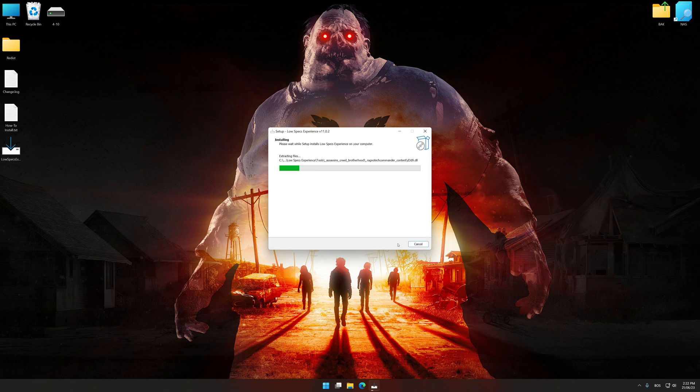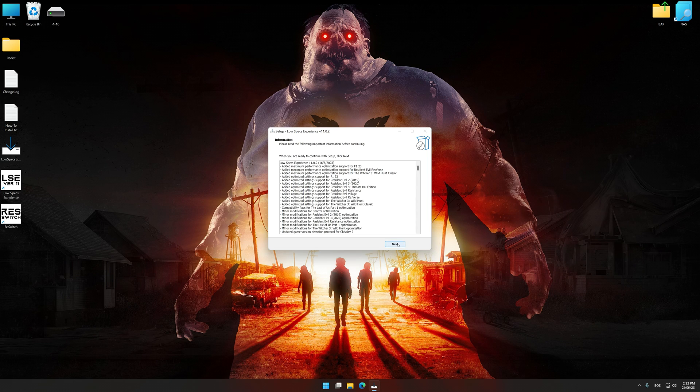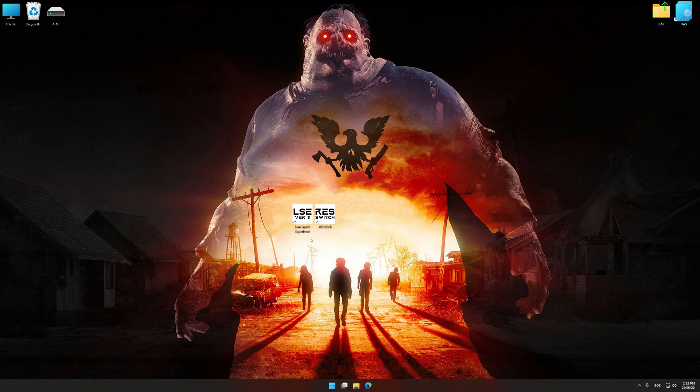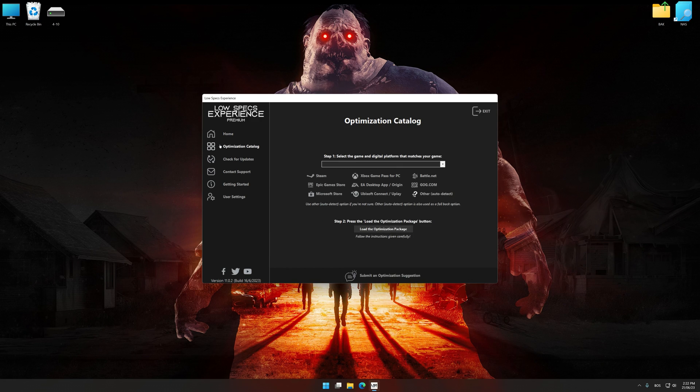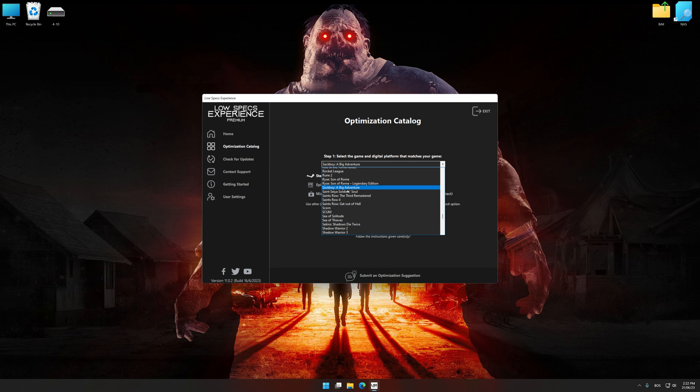First of all, start the installation process for Low Specs Experience. Once the installation is complete, start it from the newly created Desktop shortcut. Now select the optimization catalog, select the applicable digital platform, and then select State of Decay 2 Juggernaut Edition from the drop-down menu. Once done, press the Load the optimization package button.